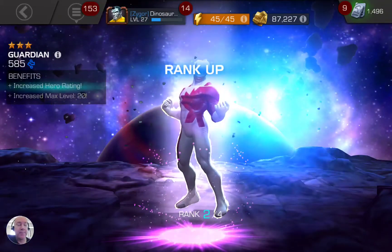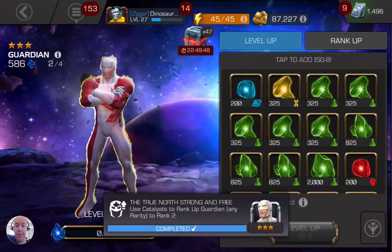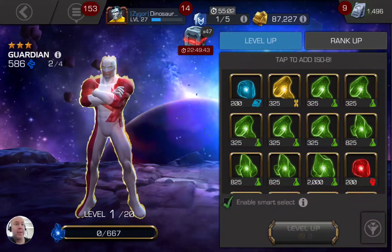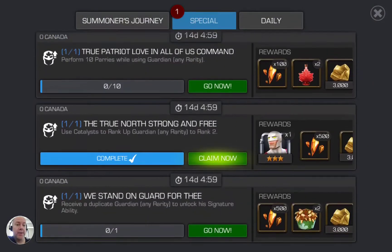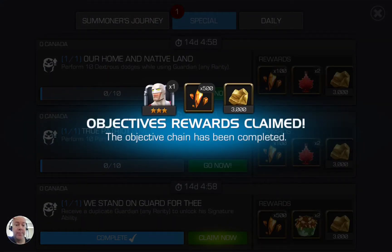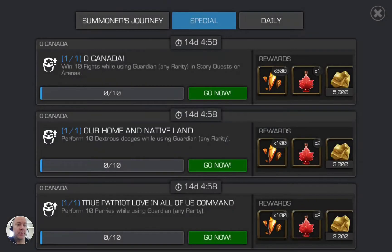So now I come in here and say rank up — boom, achievement pop! Come back here, claim now — boom, simple and easy. And then while you're here, look at the bottom one, 'We Stand on Guard' — that one automatically popped up too while you're in here. Claim it, all done.